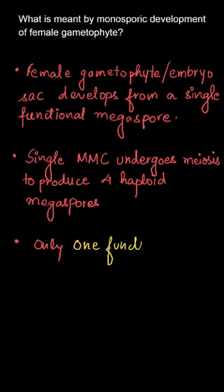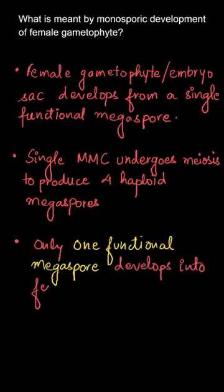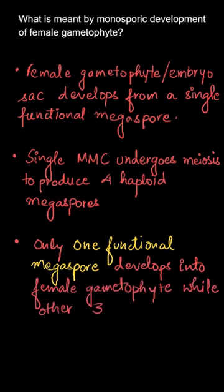Ultimately, only one functional megaspore develops into the female gametophyte, while the other three degenerate. That means out of the four haploid megaspores, three will degenerate while only one will be left. That one leftover will ultimately develop into the female gametophyte — it is the only functional megaspore.